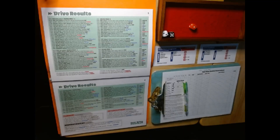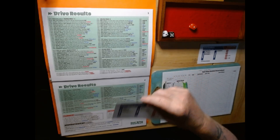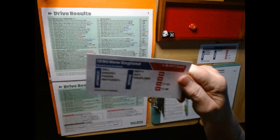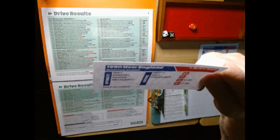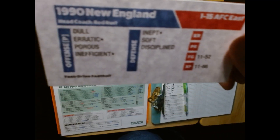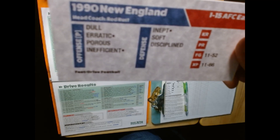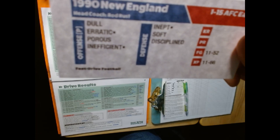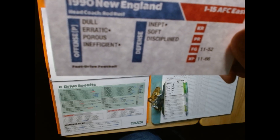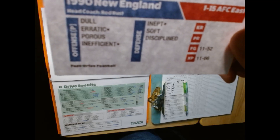Let's take a look at what's on the board. First thing we'll do before we get going is take a look at the teams. You can see the Patriots on their offense are dull. Their semi-quality rating is erratic, porous, and inefficient.